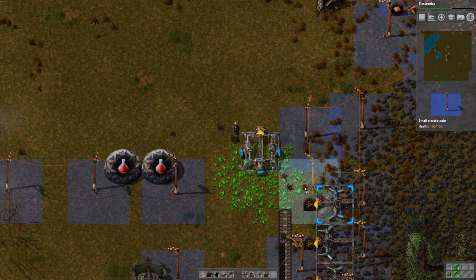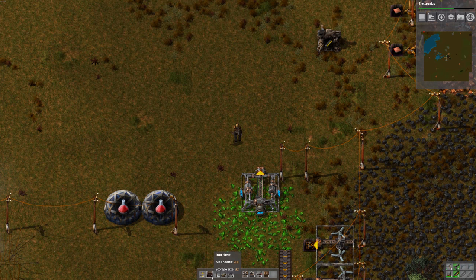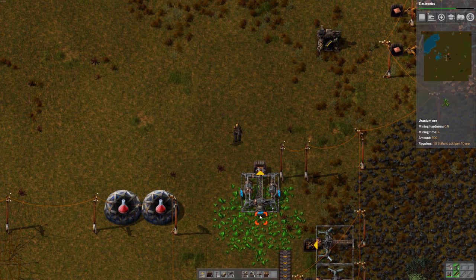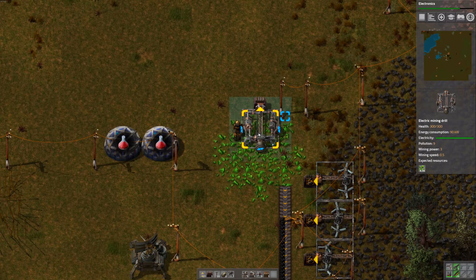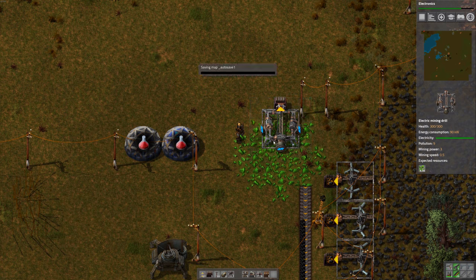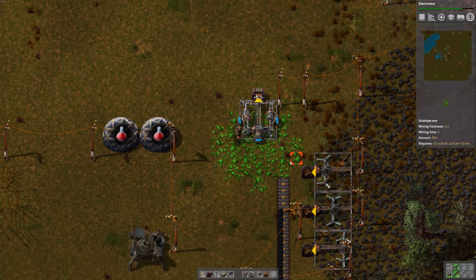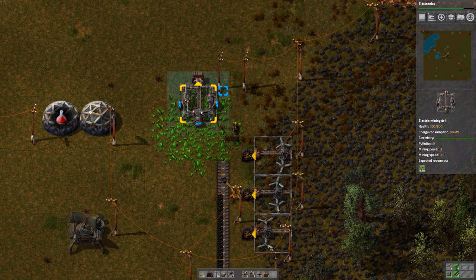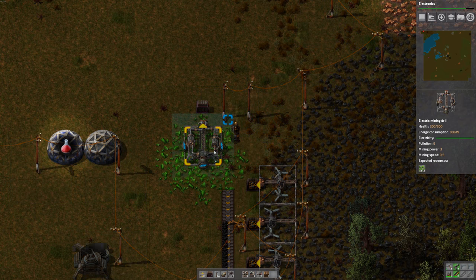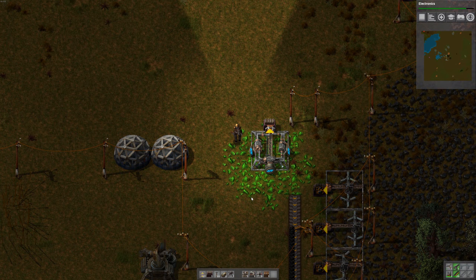Put some power there, put a chest out front. It doesn't seem to be mining - oh, it needs something. What is this thing? Electric mining drill. Why does it look different? It looks totally different. So it looks different if we put it over uranium. I guess it needs something else - we'll figure that out later.